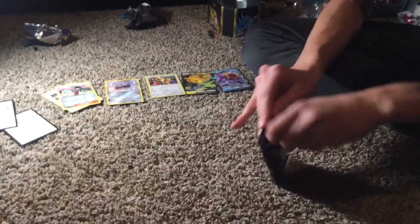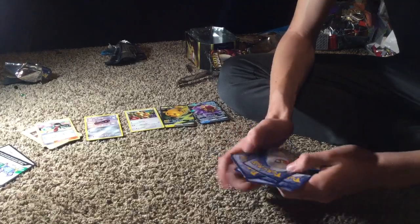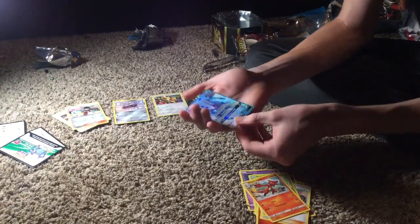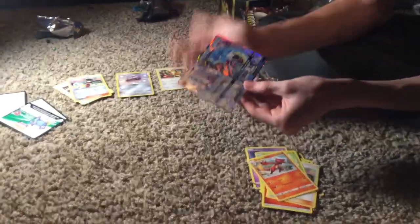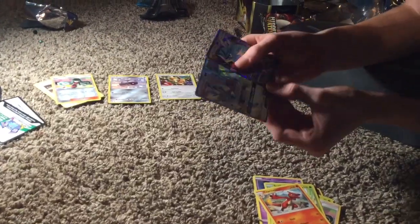Alright, so now we have the last pack — Hidden Fates Charizard pack. Let's get something good. Codes are always white, it's just the way the pack goes. Let's see if we can pull something good. Clefairy, Eevee, Ekans, Paras, Caterpie, Fire Energy, Sabrina's Suggestion, Scyther, Charmeleon, and a Gliscor GX — and a Gyarados GX! Oh my goodness, that's amazing! So we got two GXs in one pack. Gliscor GX, SE48 out of SV94 — one away from getting the Charizard, but that's okay. That's nice.